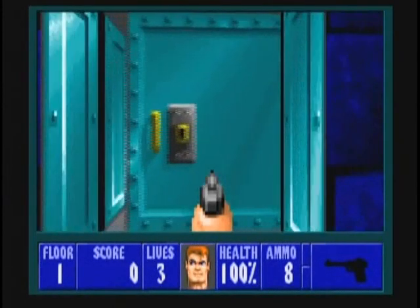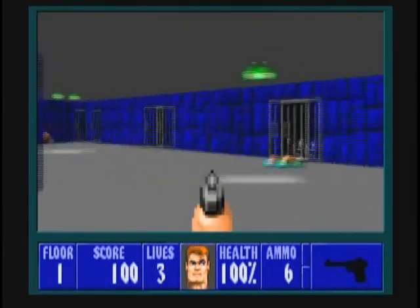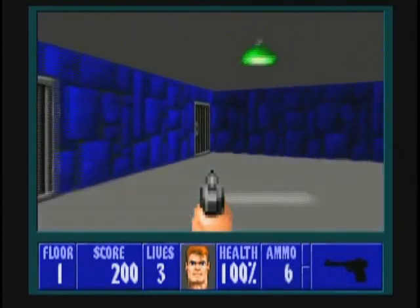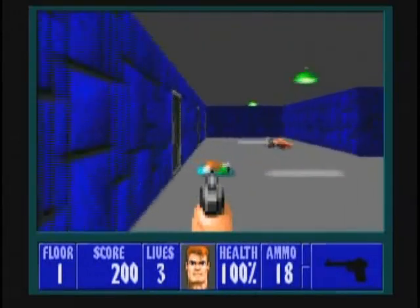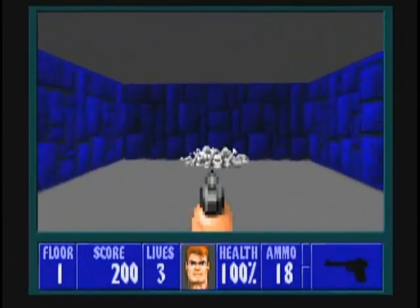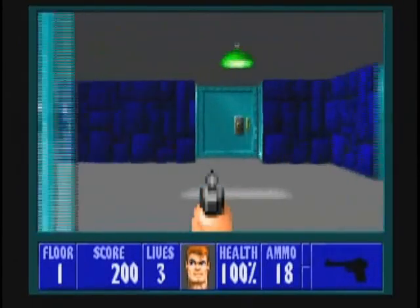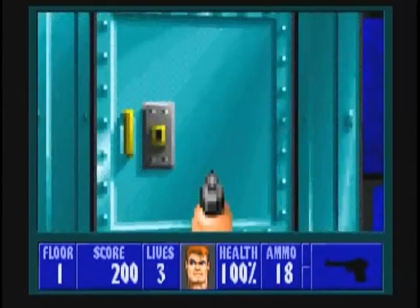Open the door in front of you and turn to your right. Kill off the first guard to your left, and the second guard to your right. After that's done, grab the ammunition and the dinner if you need it. Dinner is a health item. Inside the first cell is a dinner, inside the second cell there's nothing, and inside the third cell is another dinner.